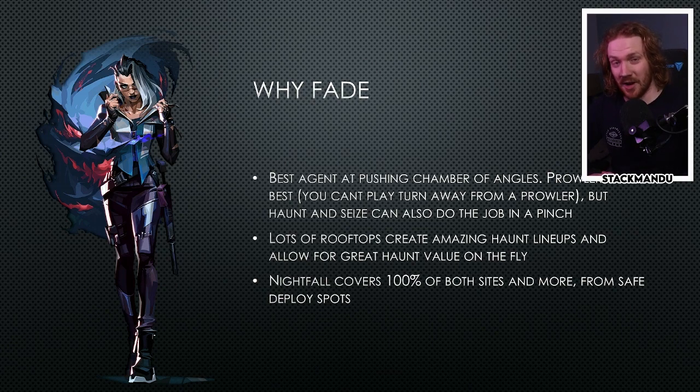Why Fade? Fade is a great counter to Chamber, and if you're going to be seeing Chamber in 90% of games you may as well bring a Fade. She's the best agent at pushing Chamber off his angles, especially those very forward angles like the one on B long. Prowlers are probably the best tool to push Chamber off angles because you can't turn away from a prowler like you can turn away from a flash. Haunts and Seizes are also decent tools - they can create pressure that Chamber feels he needs to TP out of.